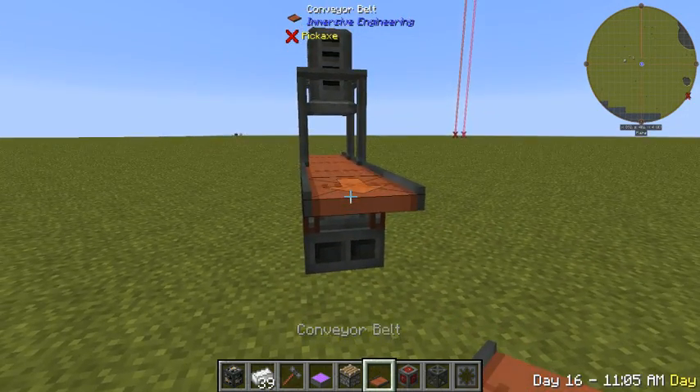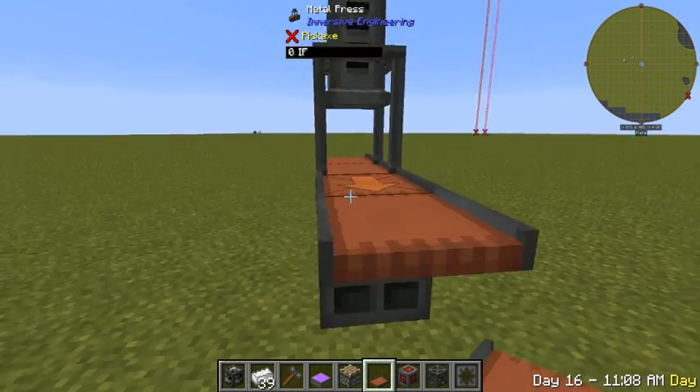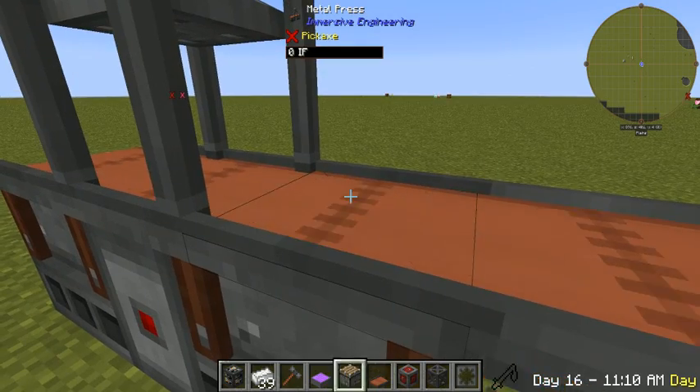Now to actually get items in this, you need another conveyor belt right here — it won't take them if you toss them right here.